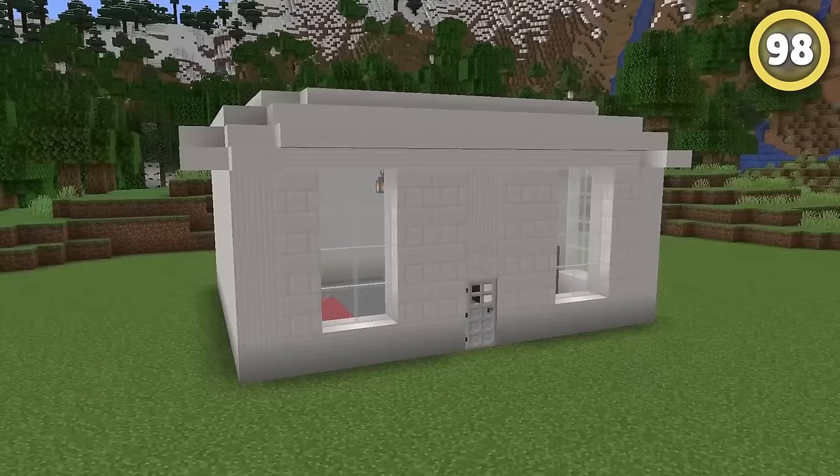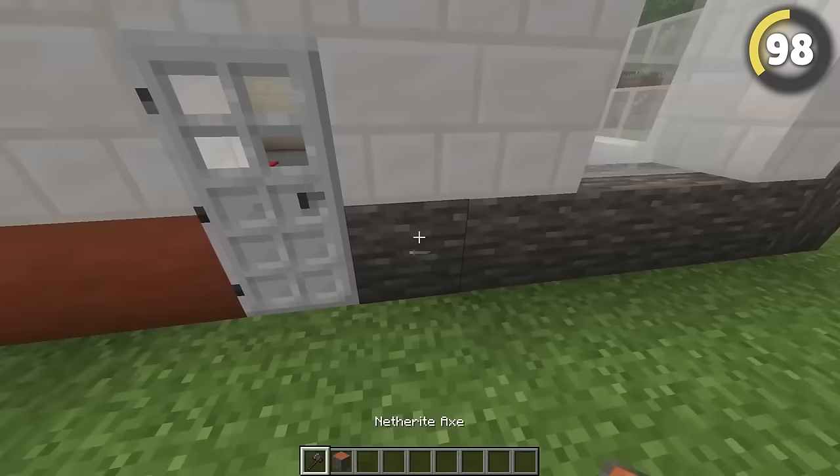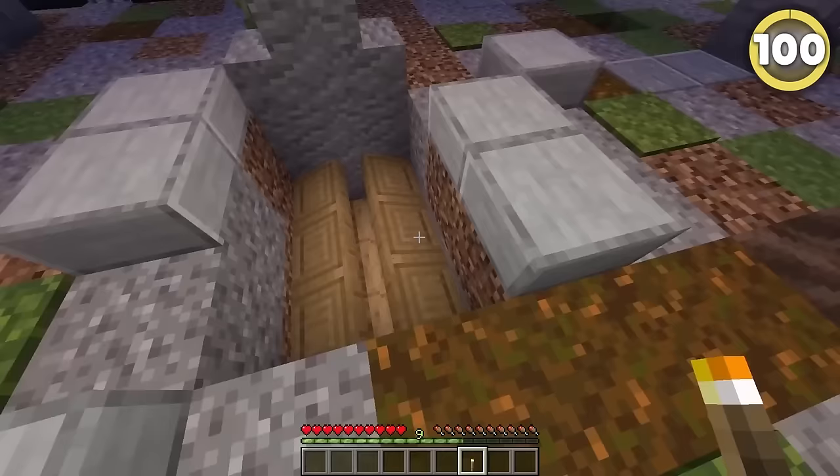If you're looking for an extra block or color to add somewhere to your build, the answer is probably in a stripped log. Their textures are super simple, but with mangrove, jungle, acacia, and warped logs, there's tons of different and interesting colors to choose from. Six lecterns placed like this looks suspiciously like a coffin that's been broken out of. This pairs perfectly with a gravestone made of soul soil, anvils, and a wither skeleton skull.